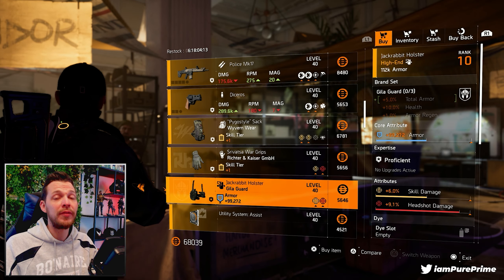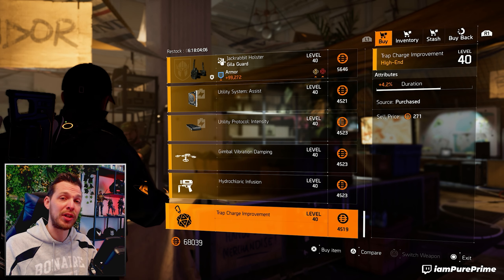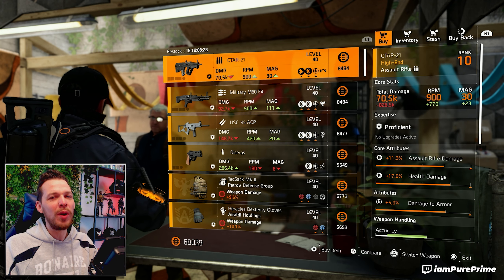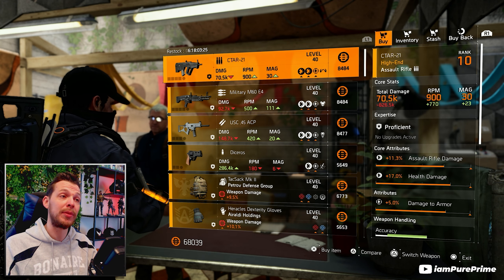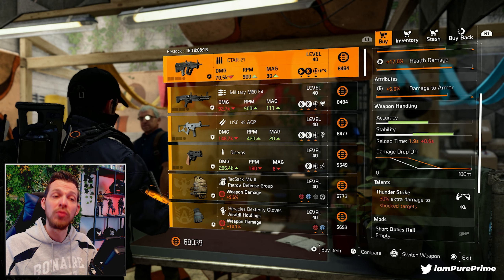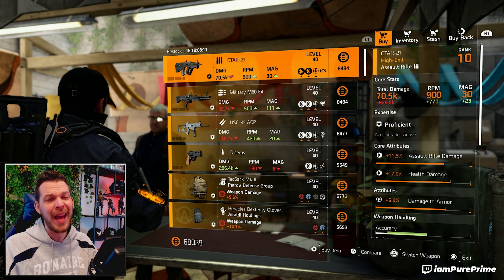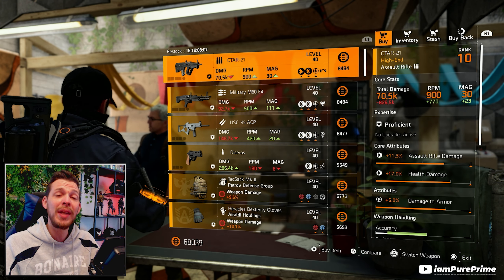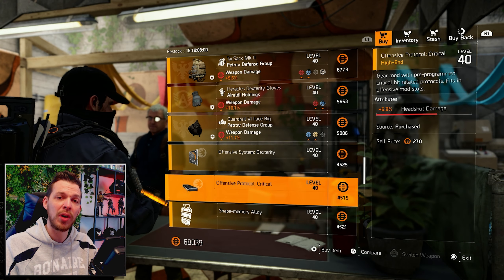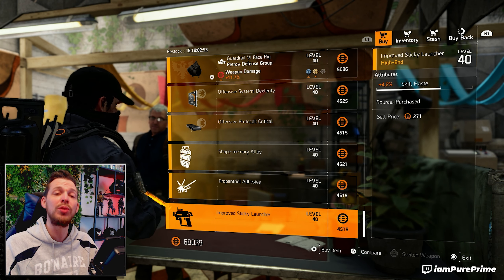For New York, skip the first vendor. At Roy, the last vendor of today, it's again not really worth it. Maybe if you want to pick up the CTAR-21 — it's not that high in attributes but it already comes with damage to armor, so you can roll the Thunderstrike talent away. You will be forced to use damage to armor and it'll cost quite a lot in optimizations, but that's pretty much the only thing worth picking up from Roy.